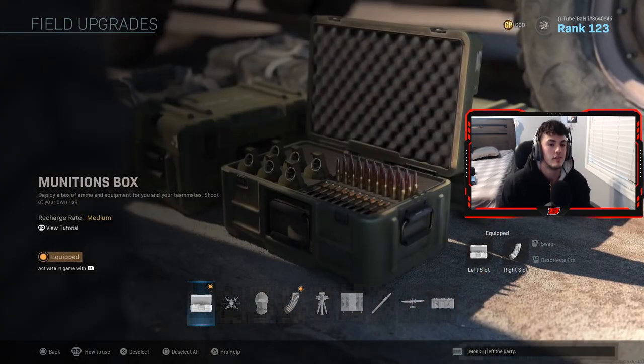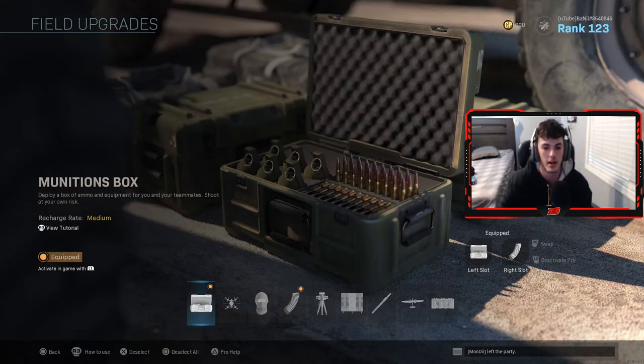Stopping power rounds basically give you more damage on your gun, which I do like. I use them at separate times depending on the situation. For the ammo box — say I'm on like a 12, 13, 14 killstreak with no ammo — I'll pop it, get some ammo, it fills you up to almost max. From there, you can play less conservatively because you have enough ammo and you don't have to worry about picking up another gun or waiting for a kill just to grab someone else's weapon.